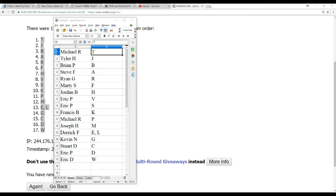Michael R gets T. Tyler H is going to have J. Brian P gets B. Steve F gets A. Ryan G gets R. Marty S gets F. Jordan B gets H. Eric P gets V and S. Francis B gets K. Michael R gets P. Joseph H gets M. Derek F gets the E and L combo. Kevin N gets G. Stuart D gets C. Eric P gets D. And Eric D gets W.